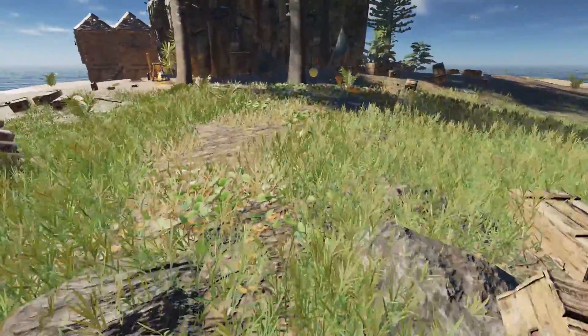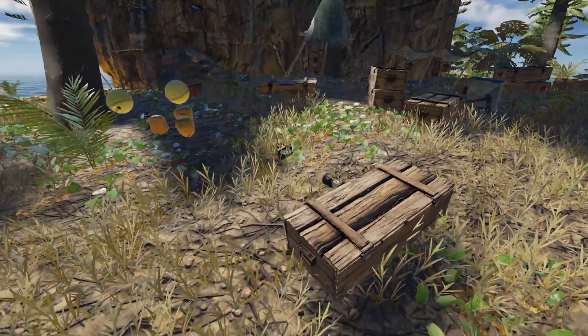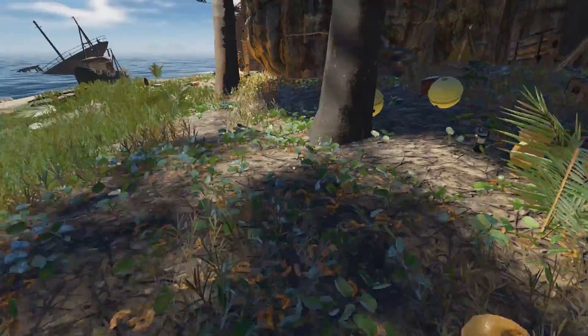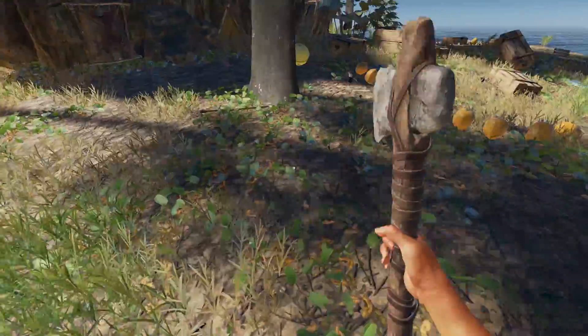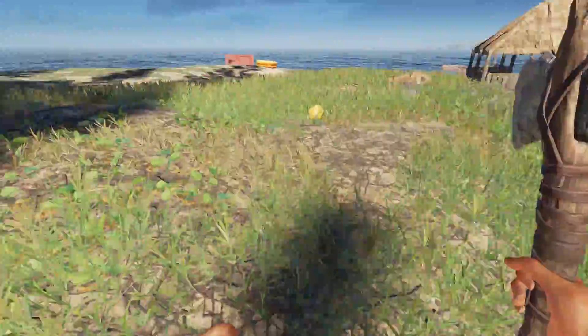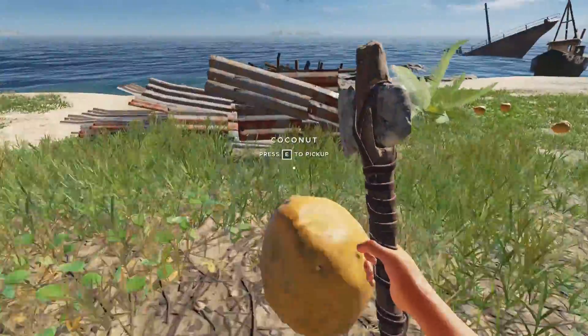We're going to stay on our own island and do some cleaning up. I've got a list of things I want to get done. I'd like to make a different farm — a farm made out of different materials. People said different materials last longer, so we're going to make a farm out of corrugated scrap.